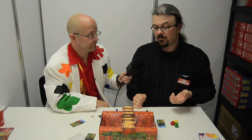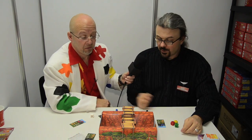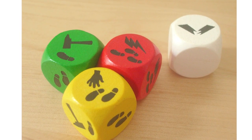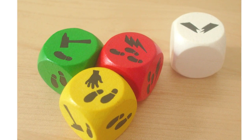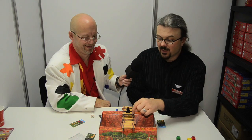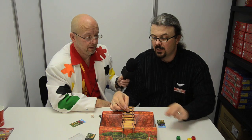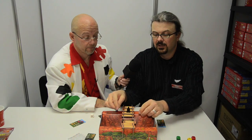Rolling the dice gives different symbols. The foot symbol is straightforward — it's one step ahead. The hammer gives you the option to repair the plank right in front of you. So if you're standing in front of a broken plank, you can fix it before you move onto it — and even if the plank is totally lost, you can repair it and then move on it. It repairs to its full condition right away.